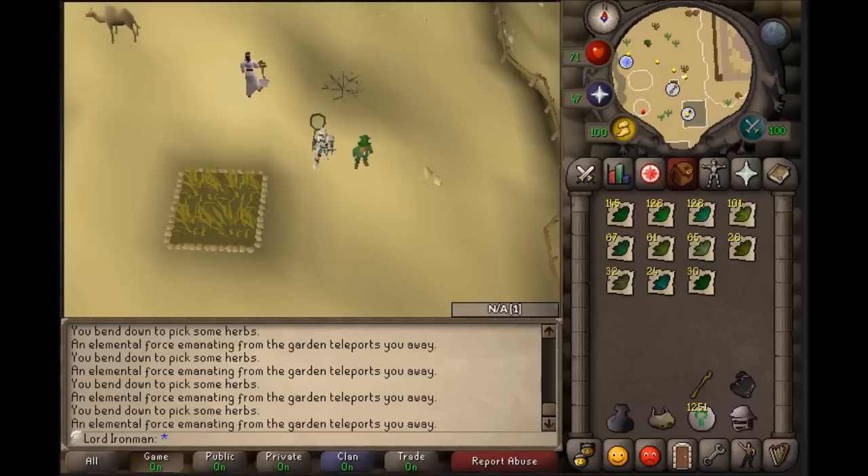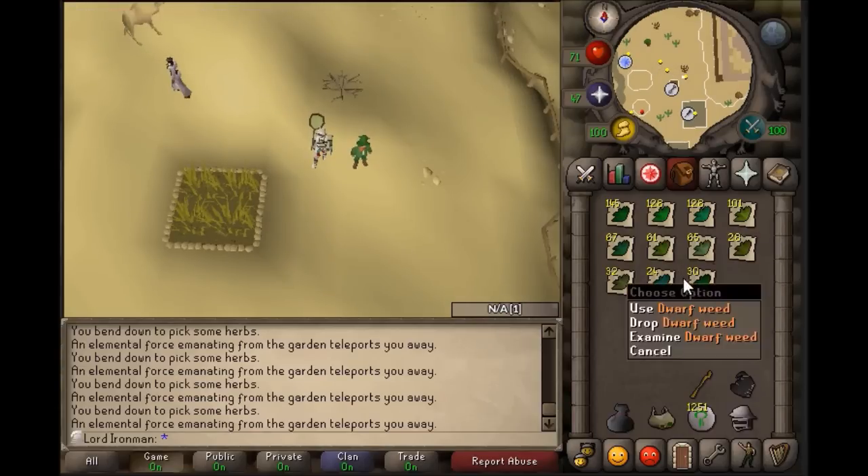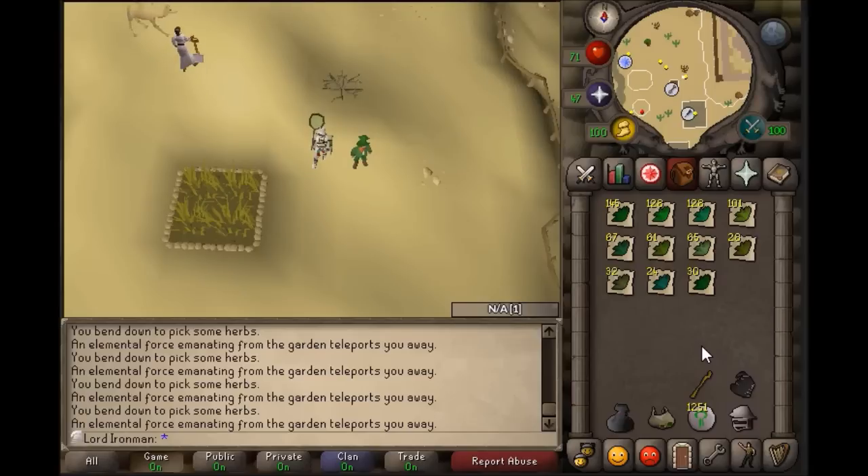The Winter Maze offers herbs all the way up to Harralander, so stick to that if you have a low Herblore level. Once you get past Avantoe, Ranarr, and Irit, then switch to the Summer Garden. If you don't loot the higher level herbs, you'll get about three to six extra trips per hour because you'll have an extra inventory space and have to run less to the Leprechaun.